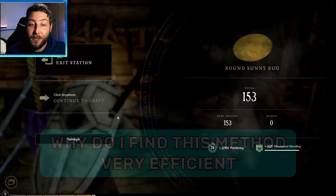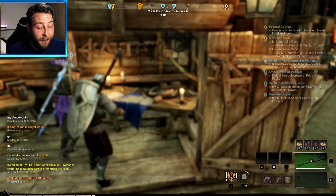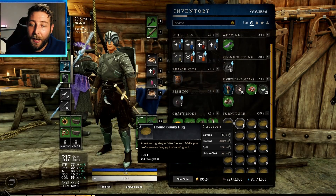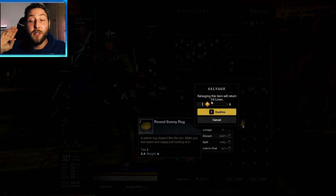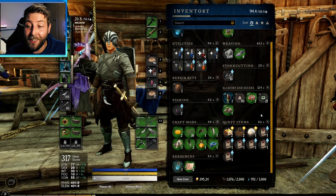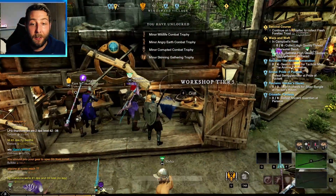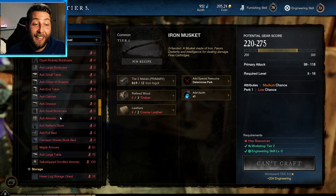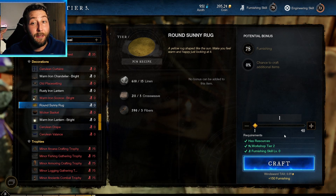I want to show you why I like this method. I have almost zero linen left — just one. But if we go into salvage, it gives you a chance of getting one to six linen back for each item. I'm going to salvage all of these and show you how much linen we get back. After salvaging them all, we're back up to 609 linen — we started at one and got 608 back. That means if I hadn't reached 75 yet, I could make another 40 rugs for tons more XP.